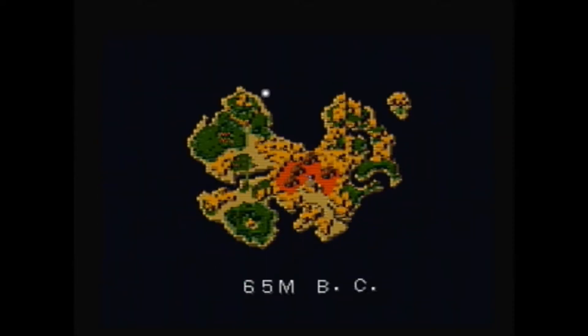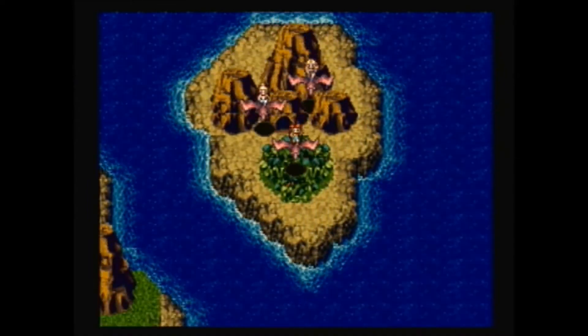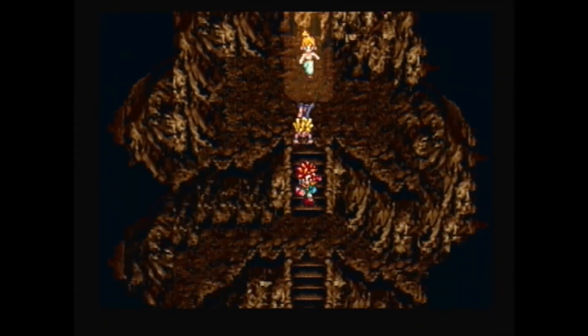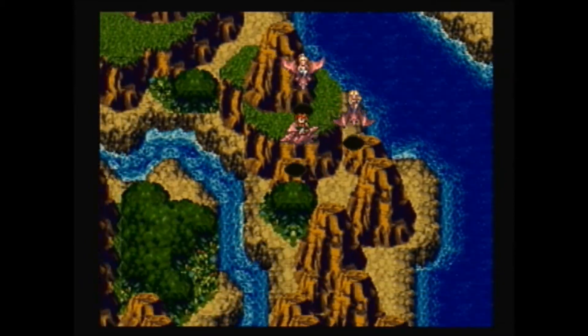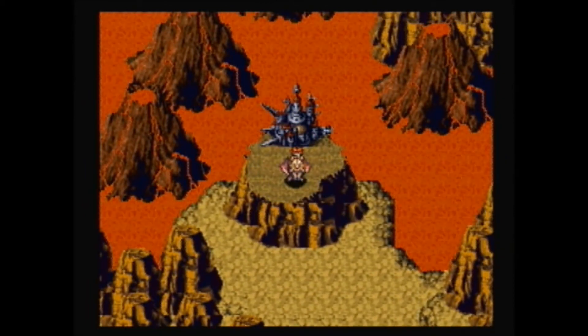I cruised over to the island on the far right — the Sun Keep. Kind of pointless at this point — I couldn't remember if there was a tab here or not. This place is used later in the Sun Stone side quest. It's present in all time periods all the way to the future, and I think one or two of them have a Power Tab or Magic Tab, but I couldn't remember which one, and that was clearly not the right one.